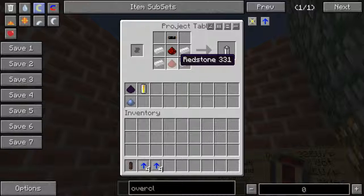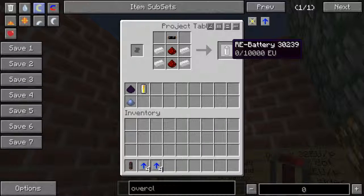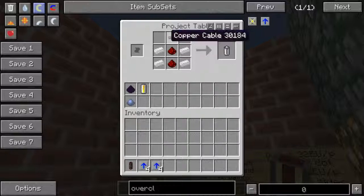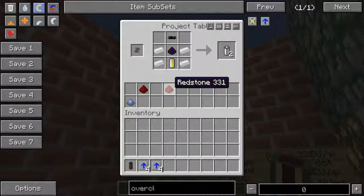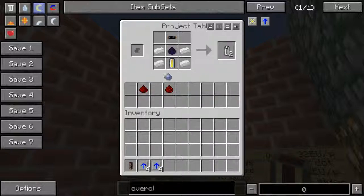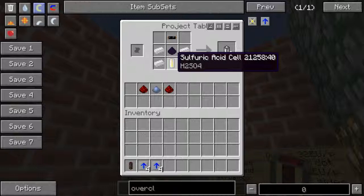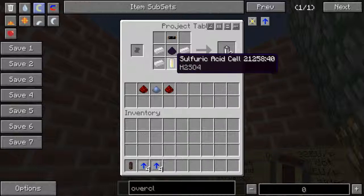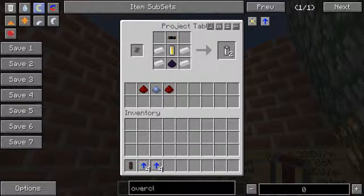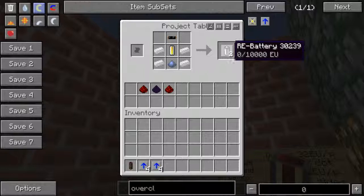Now I'm about to show you how to make an RE Battery — rechargeable batteries are sort of portable storage devices that can hold EU. You can charge them up and discharge them in machines. I only ever use these as part of crafting recipes. There are two recipes: the original still works, but with the GregTech add-on you can double the yield by using pulverized lead dust and a sulfuric acid cell, though it may not be worth the effort just to get two batteries.